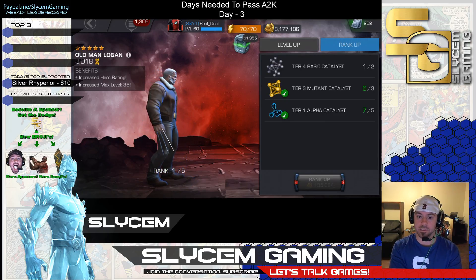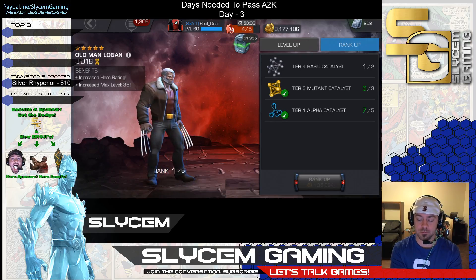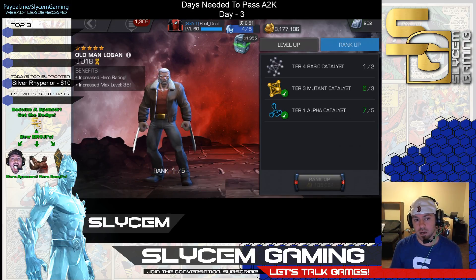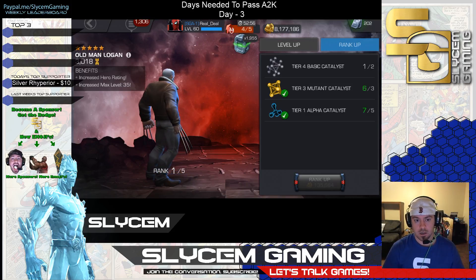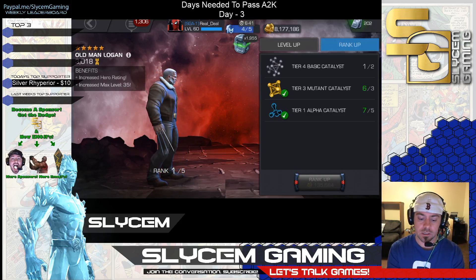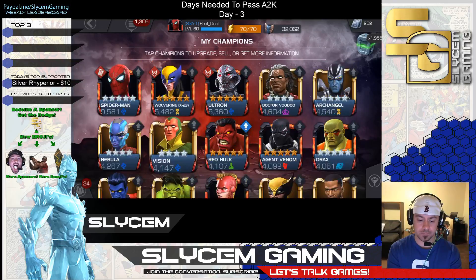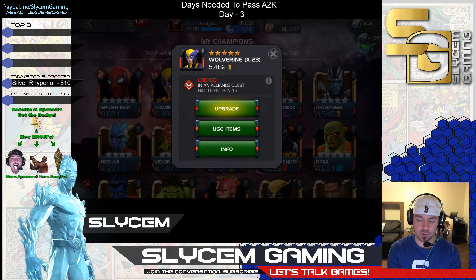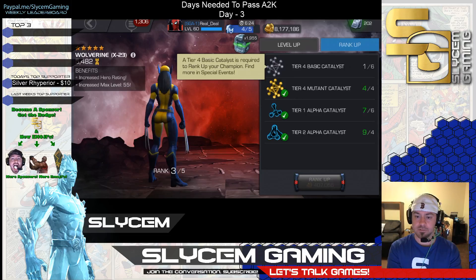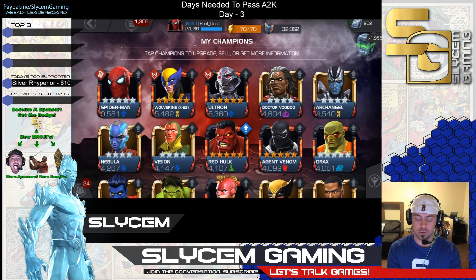There are your two T4 Basics. You're going to hope to pull three of the same Tier 3 Class Catalyst if you don't have any. Hopefully you've been saving up and you've got your five T1 Alphas. The benefit to this offer is you do get to start stockpiling those T2 Alpha Fragments. For those of you that are early on in the game and you're starting to rank up your five stars, you need those T2 Alphas to reach rank 4. Let me go ahead and show you what I'm talking about here as I scroll back up.